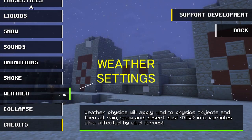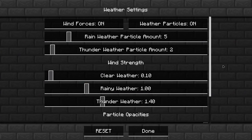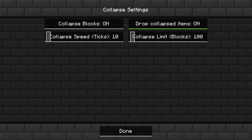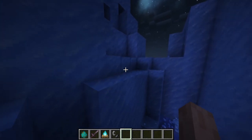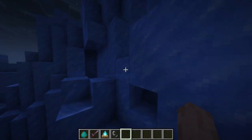The weather settings — here you can set the behavior of all weathers. The collapse settings — you all may know what this setting will do. If you break a block below, all the above blocks will be destroyed. You can also turn off this setting so your house doesn't break.